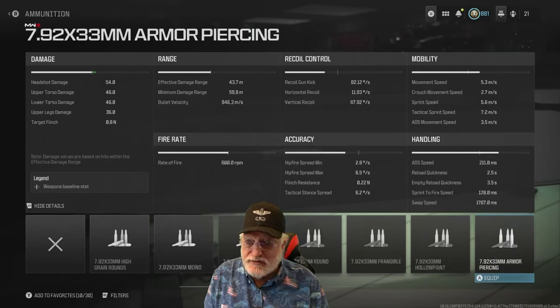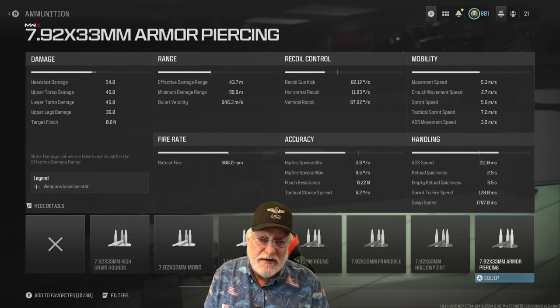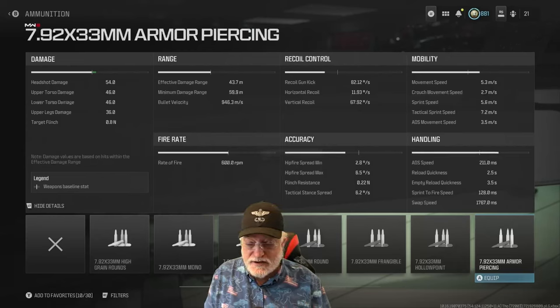Upper legs damage is about as good as some torso damage on other Assault Rifles at 36. The effective damage range is 43.7 meters, almost 44. And you can reach out to 60 meters at a bullet velocity of 946 meters per second. So at those longer ranges, you'll be able to track people.